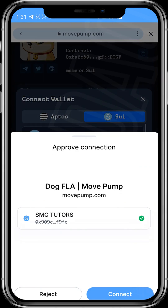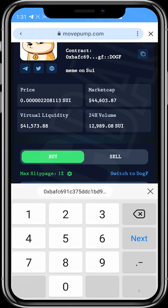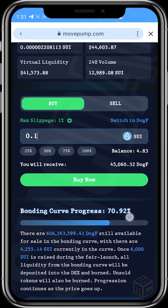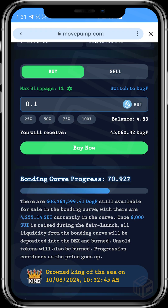To buy, tap on 'Connect Wallet,' then connect your SUI wallet. Once connected, your balance will be visible. Indicate how many SUI you want to use to buy the token. You can see the bonding curve progress is at 70.92 percent, and there are still 606 million tokens available for sale in the bonding curve. Once the bonding curve is completed, you'll need to start buying from a DEX like Hop.ag.